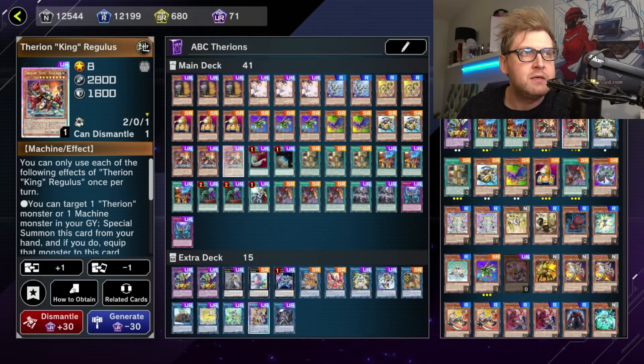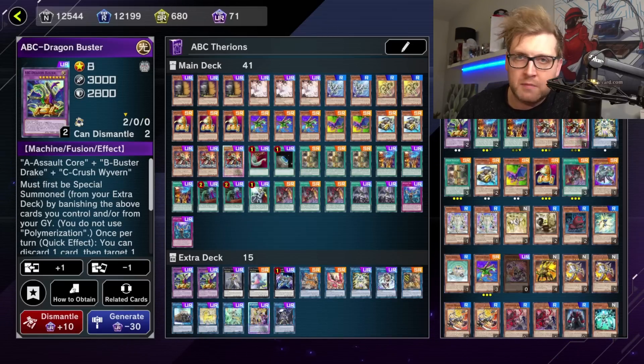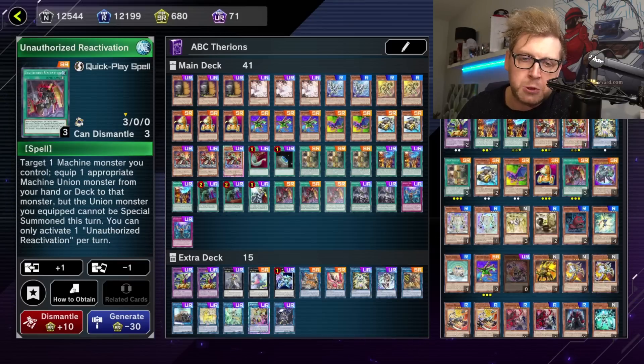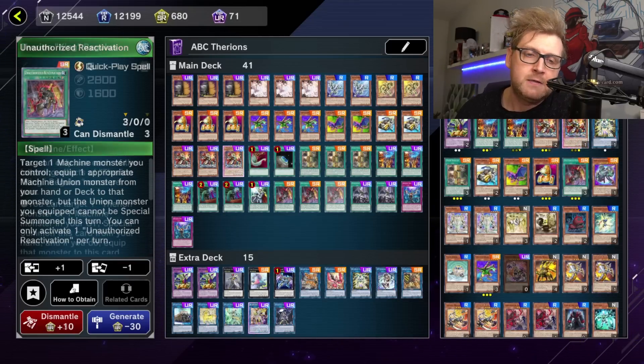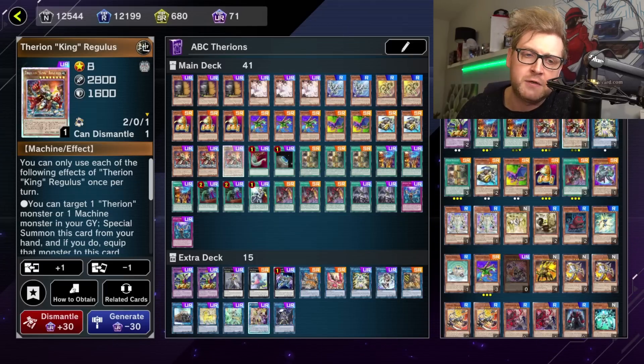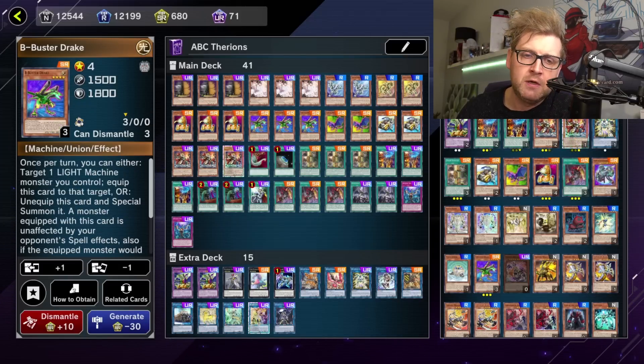I think the biggest strength of this new engine for ABC is the Therion package. It's a free communication, super easy to get on field, and gives you additional negation — for something like Nibiru for example. It prevents hand traps from being used, which is really good. Sadly Regulus is an ultra rare alongside the field spell, but those are the two important cards for this engine.